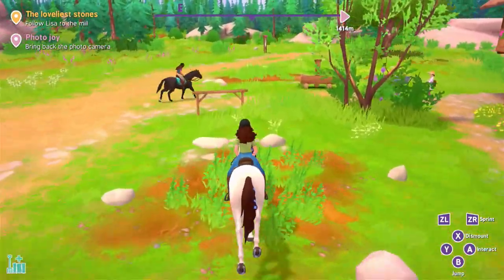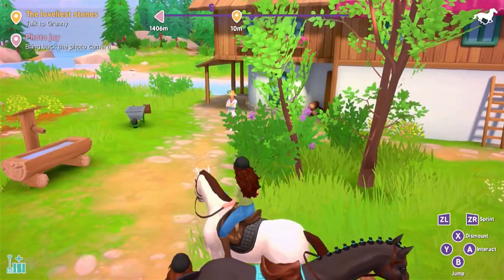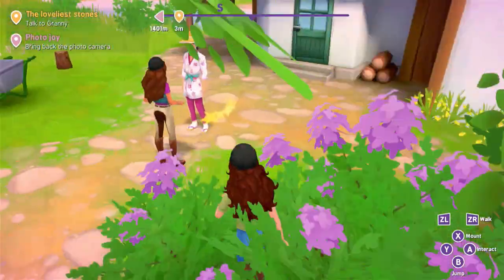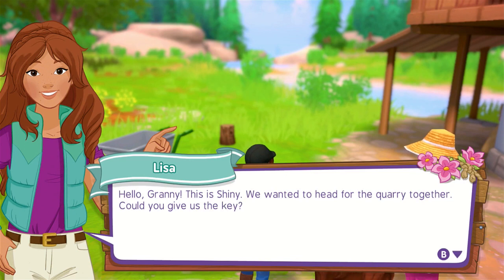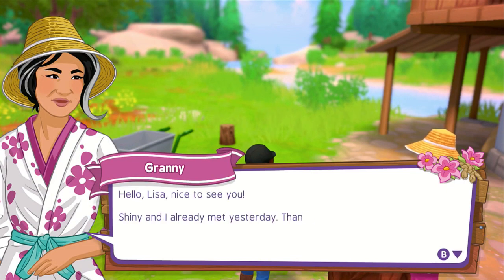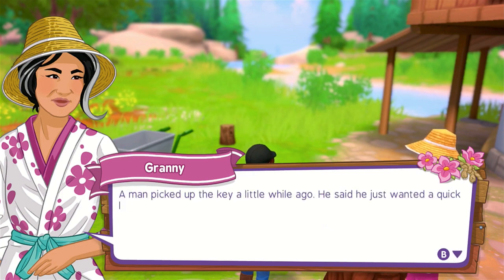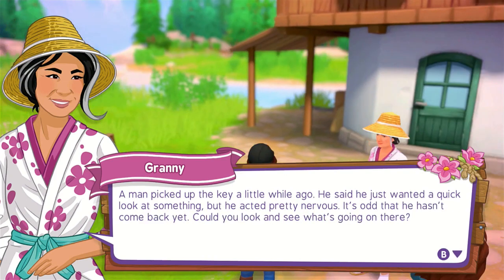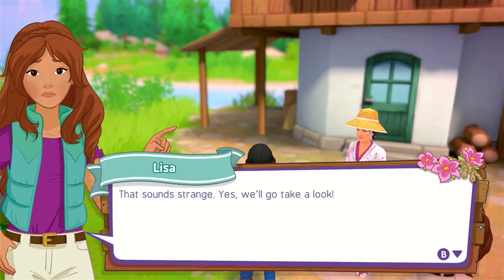Alright, we're at the mill. Now what? Okay, talk to Granny — it's not from Dandy. Hello, Granny. This is Shiny. We wanted to — what do you mean? You already met us. Give us the key. Hello, it's nice to see you. Shiny already met you yesterday. Thanks again for the locket. A man picked up the key a little while ago — he said he just wanted a quick look at something, but he acted pretty nervous. It's odd that he hasn't come back yet. Could you look and see what's going on there? That sounds strange — yes, we'll go take a look.